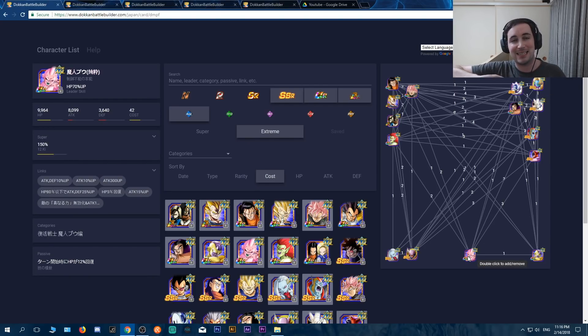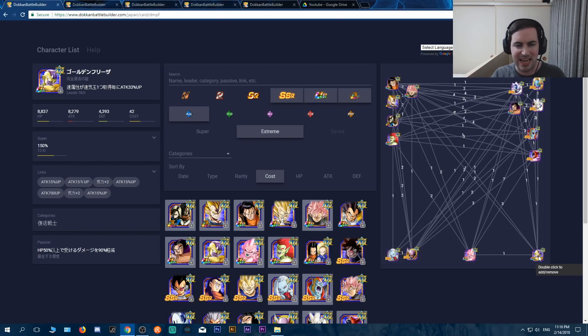This Kid Buu heals at the beginning of the turn, which is really nice — maybe a good choice for that sixth slot. Golden Frieza is the master of tanking, but the only downside is you have to be smart and really play two to three turns ahead each time, because whenever this guy is on the field, if you do not have 50% of your health — which you lose really fast in Super Battle Road — he is absolutely useless without his passive. The moment you dip below 50%, you're done.